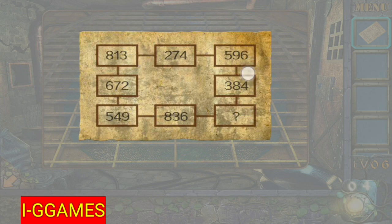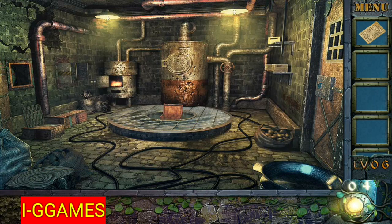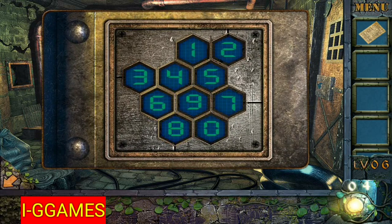Now you need to find the right column — there are missing numbers: 1, 2, and 7. Also on the horizontal bottom row, also missing 1, 2, and 7. So you need to enter 1, 2, and 7 — just enter them randomly. It will open the door anyway.